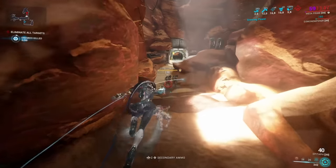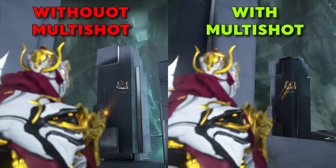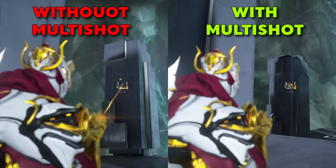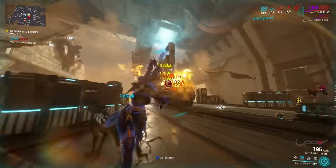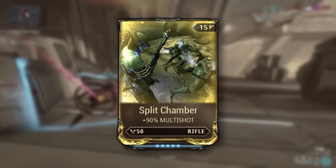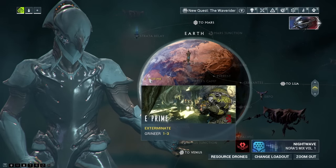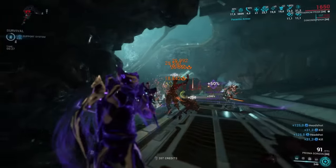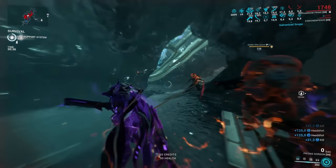Next is multi-shot — a must for every damage-dealing gun in the game. Multi-shot means you fire more shots at once with no additional ammo cost, so naturally you want it. There are two options: normal multi-shot mods like Split Chamber giving plus 90% for rifles, or the galvanized versions that give slightly less initially but stack additional multi-shot on kills. Early in the game, normal mods are sufficient. In Steel Path, galvanized versions are objectively better and that's when you actually need the extra power.